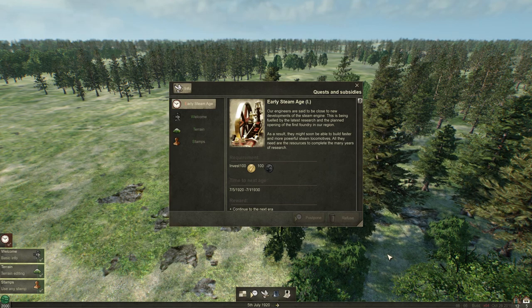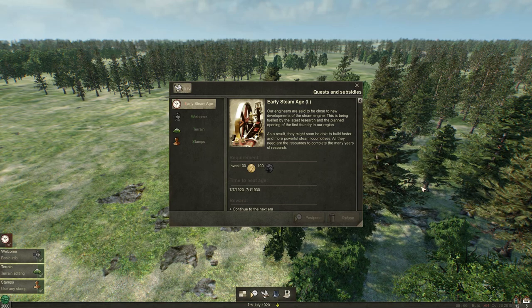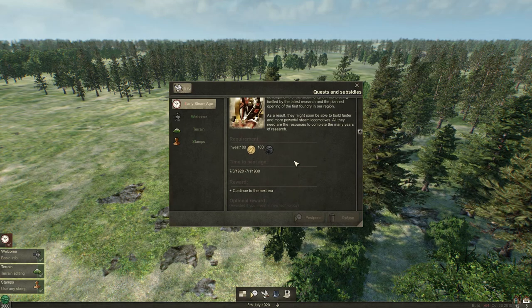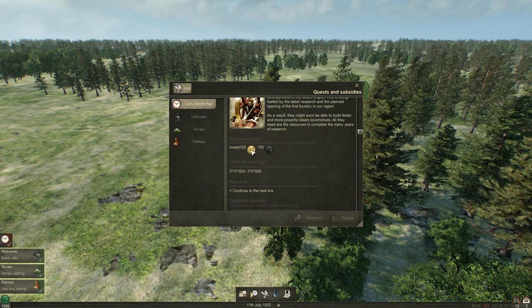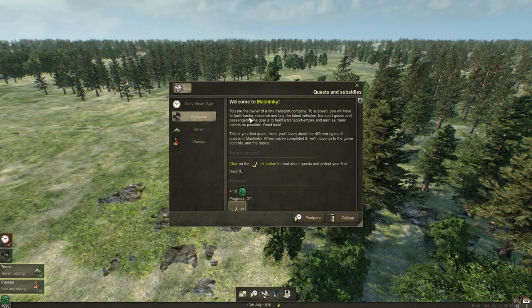Right at the start you will get certain things to do so you can get to grips with it. Early steam age. Once we progress we will get some tokens and stuff. This one's coal, that one's like wood. Welcome to Mashinky.